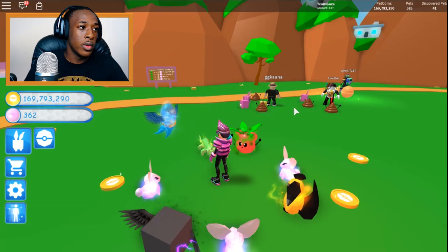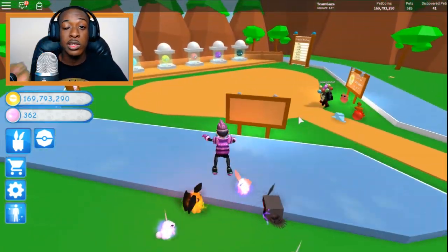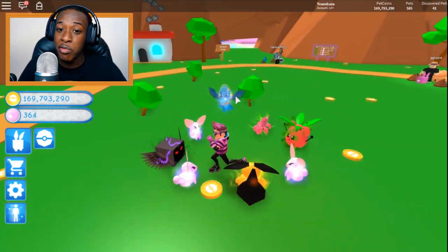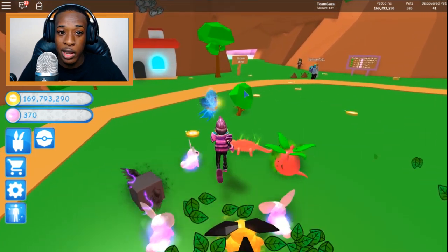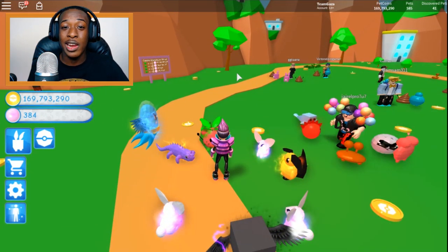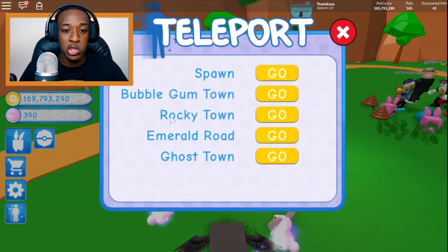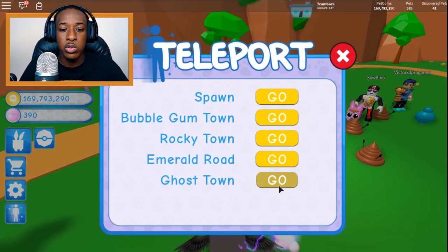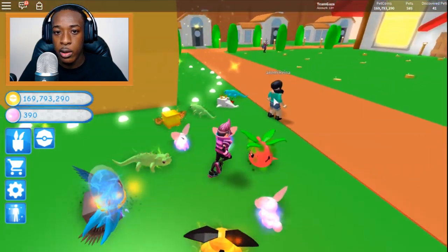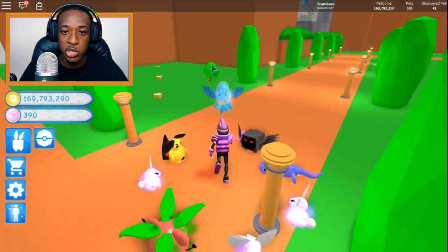Getting the tucker isn't that hard — you've got to be opening a lot of bushes. My trick is: if you have the plugin called Roblox Plus, you should download it. It's a Google Chrome plugin that allows you to join an empty server. If you don't have Robux for a VIP server, Roblox Plus will definitely help you. Once you find empty servers, you can go straight to the ghost town, which is the last area. There are a lot of bushes there — that's where you find the tucker.